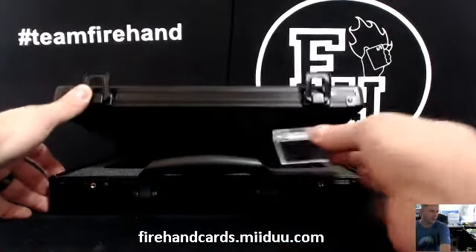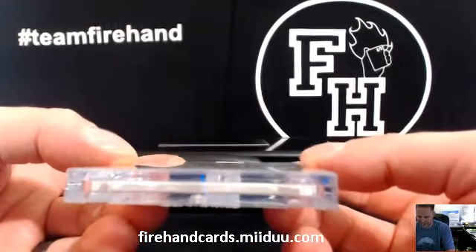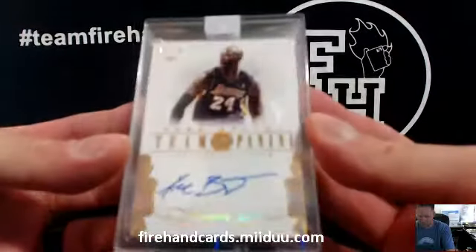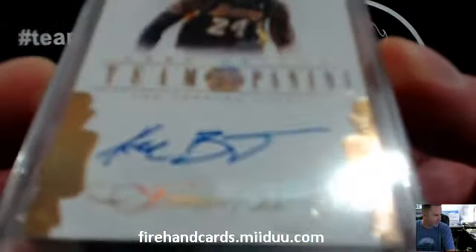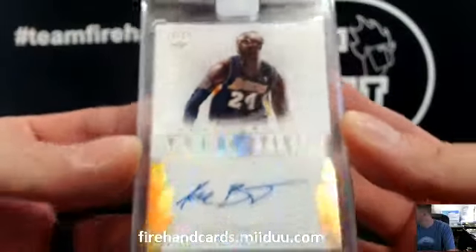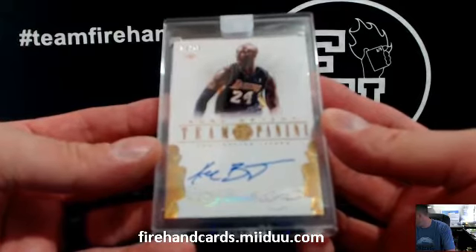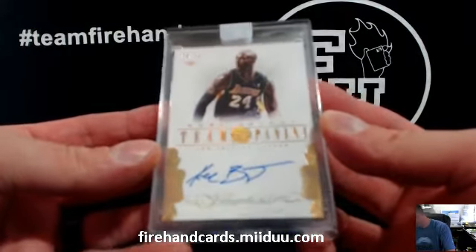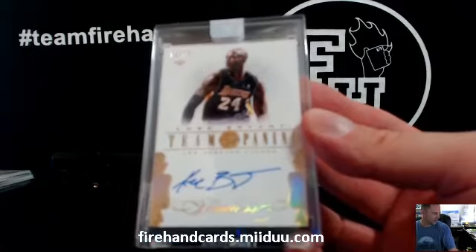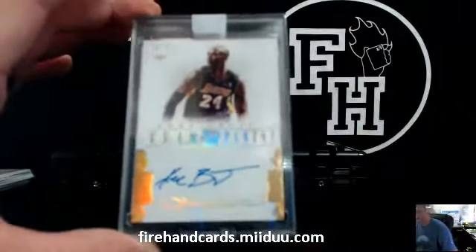I was wrong. 9 out of 10 Team Panini Gold — Kobe Bean Bryant. Kobe Bryant — who's got Kobe? Going to Bee Money. Congratulations, Bee Money.